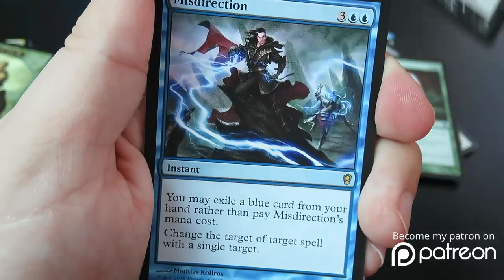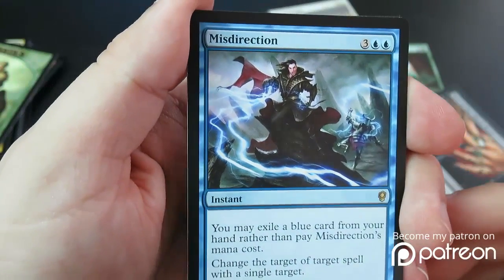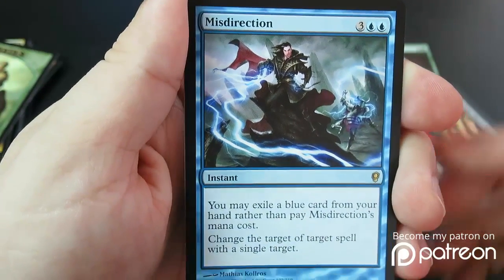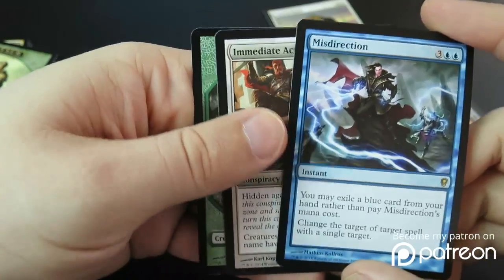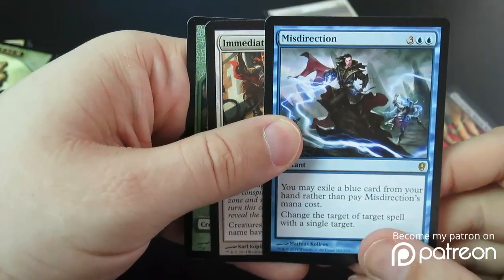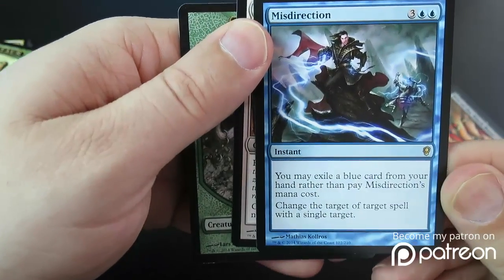That is an amazing one — Misdirection. This has got to be the best rare out of the set, up there with Stifle. Very, very good card. Super happy to see this card reprinted. I definitely put this at the top of the best cards out of this set.